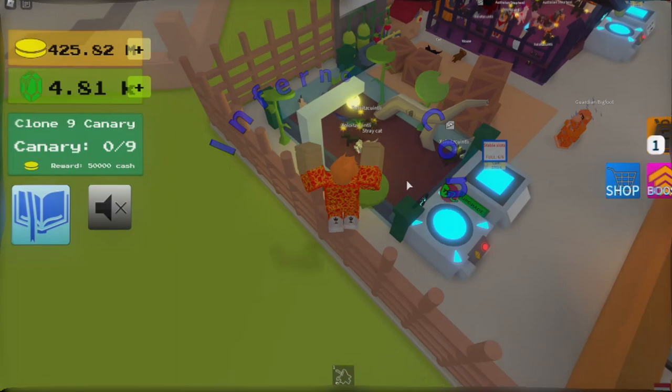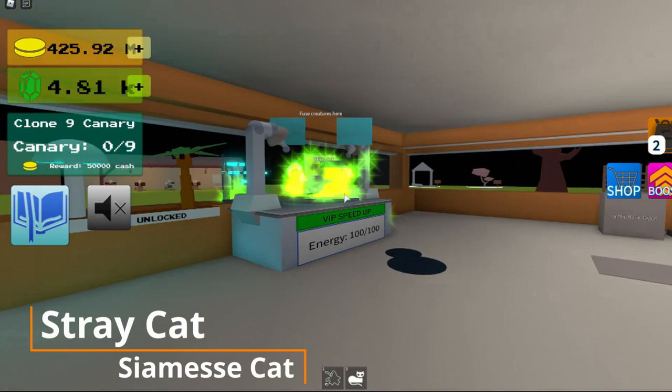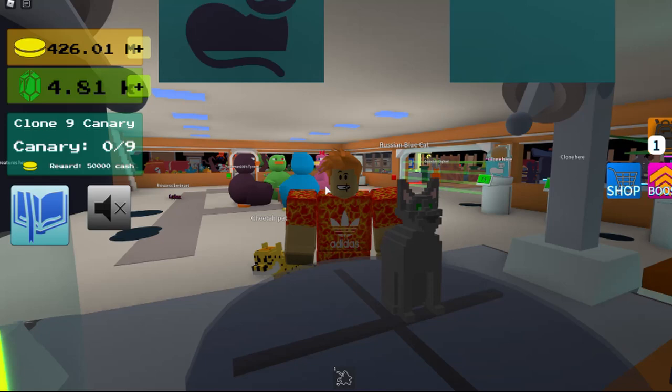Hey guys, so today I'm going to be showing you how to get the Russian blue cat. First you go over and get your stray cat and slimy cat, and then bring them over to the fusion chamber, and that's how you get the Russian blue cat.